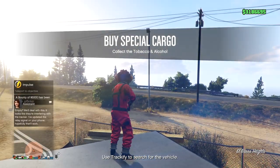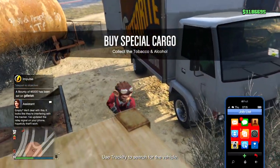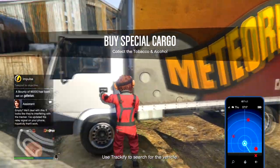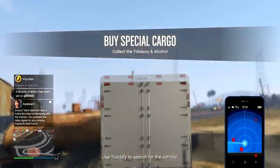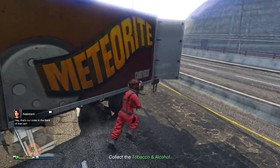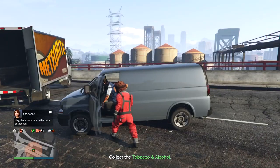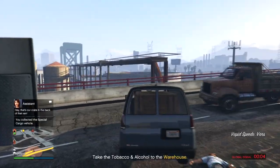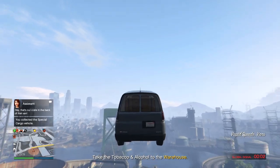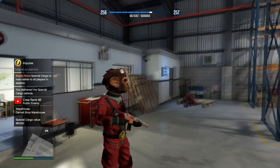Back when most of these resupply missions were actually nearby your warehouse. Oh, I got to use Trackify to look for the vehicle. Let's just steal this thing and start flying around. We found the tobacco and alcohol. Let's just make a little makeshift roadblock right there. Shoot the driver in the face. Thanks buddy, appreciate you. Next time invest in bulletproof glass, and then we can just teleport to the warehouse. Easy as pie.